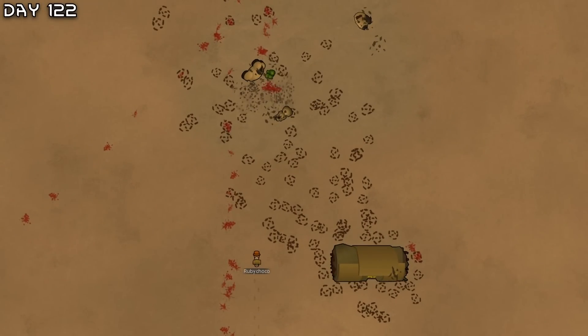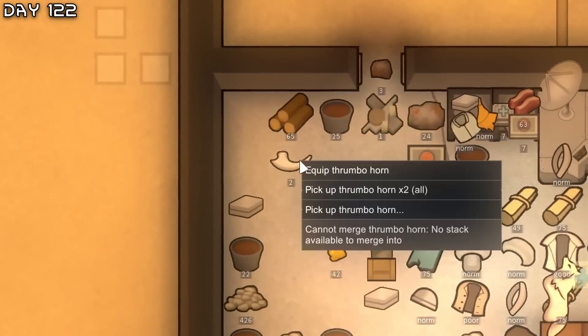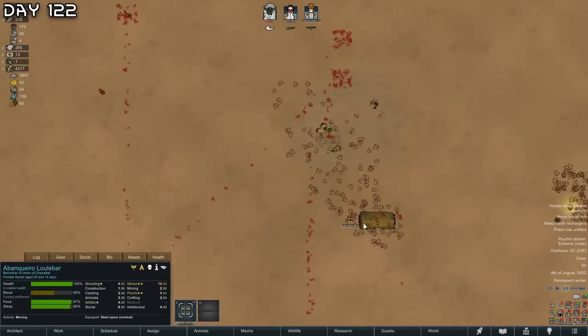Let's research basic mech tech. Ruby will go out here. I need to destroy this as well. Our meleeist - equip thrumbo horn. Bulkheads trader - no way, it's only a tribal one, but still.